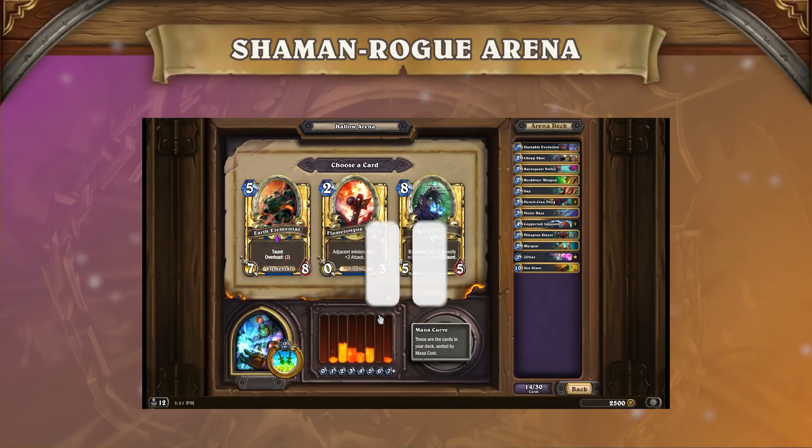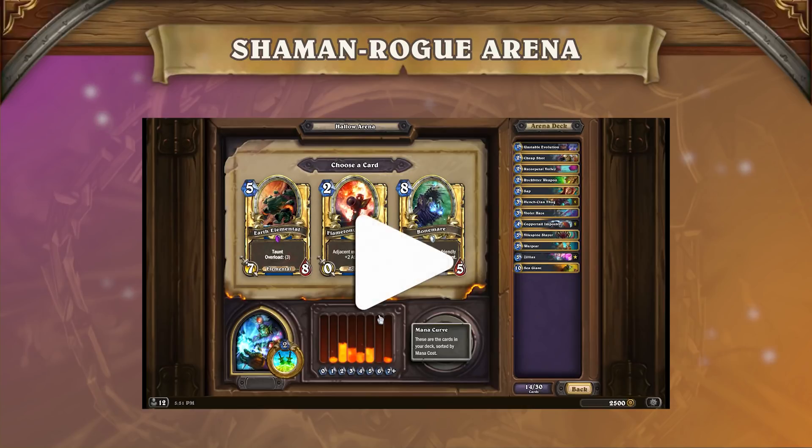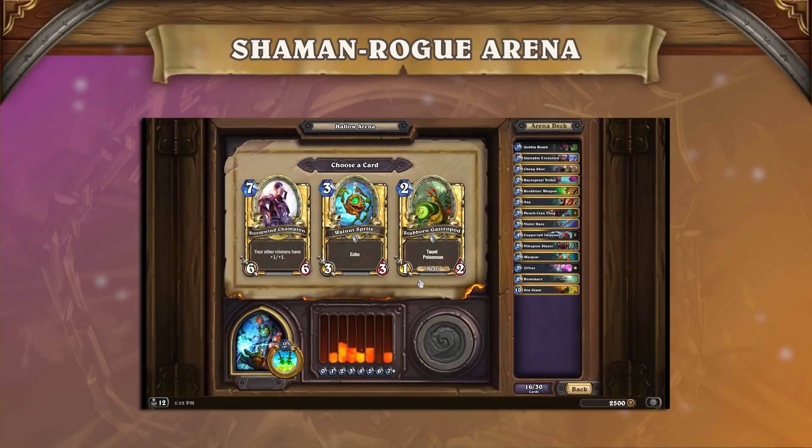Here's another top bucket pick. All 3 cards are draftable, however since we don't have the Shaman Hero Power, Flame Tongue is a bit worse, and we currently don't have enough taunts to support it. Bone Mare is an easy tempo finisher to take here, and that's what we went with. We didn't really consider the Earth Elemental because you're effectively paying 8 mana for a 7/8 taunt — there are better finishers out there. This is another interesting pick. Stormwind Champion is a great card right now given how there's not much removal at the moment. Walnut Sprite can be useful for your turn 3 and turn 6, but at pick 17 we can still use more 3-drops since we only have 2 Thugs. Ultimately, we picked the Gastropod because you can also play it on turn 3 and it has a significant impact later on.